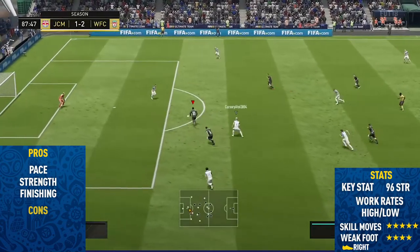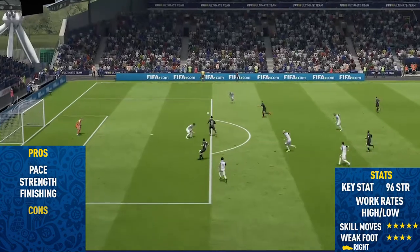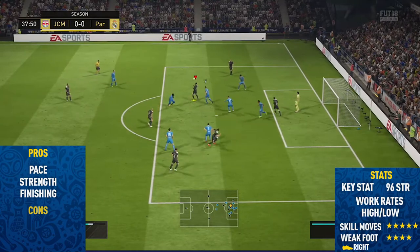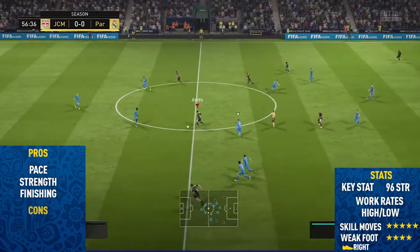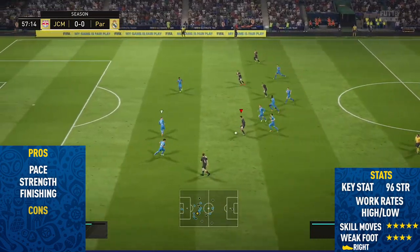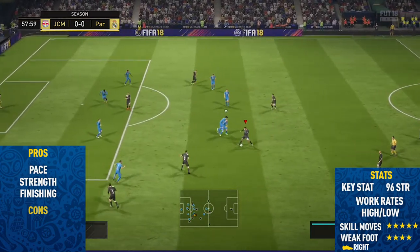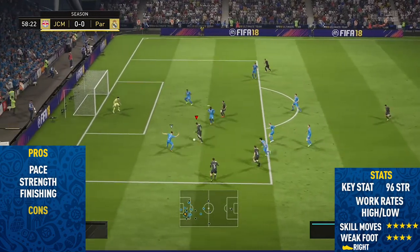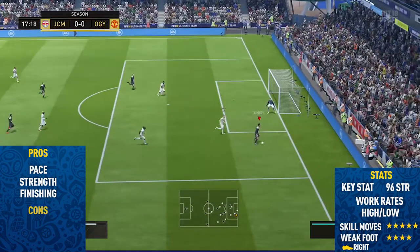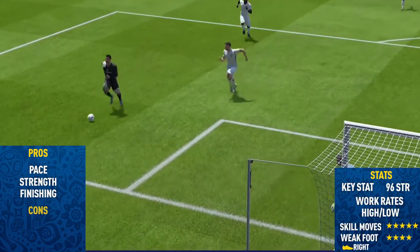This card is just absolutely unreal in every single attacking stat. The final pro was his finishing — he's probably the most clinical player I've ever used on any FIFA. Anything in front of goal he seems to score, which is very helpful in competitive FIFA. He also has a four-star weak foot that feels more like a five-star — he's just as good on both feet, finishing from basically anywhere inside the box. His long shots were pretty good too; there's a long shot from the edge of the box later in this video that smashes the crossbar.